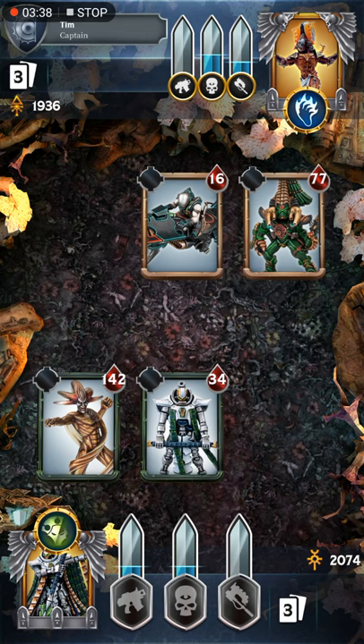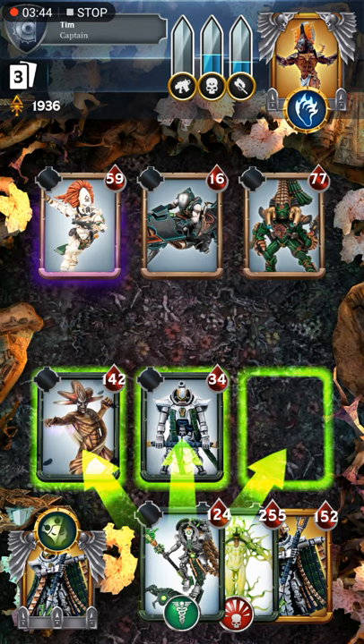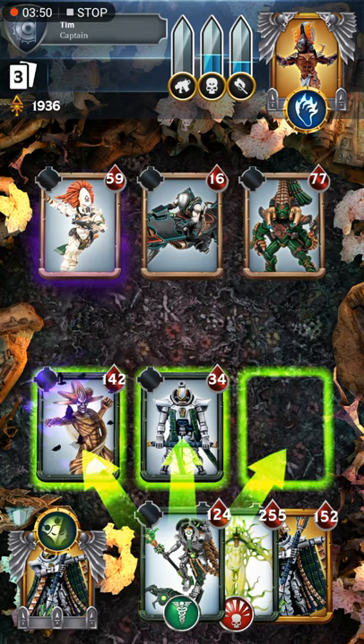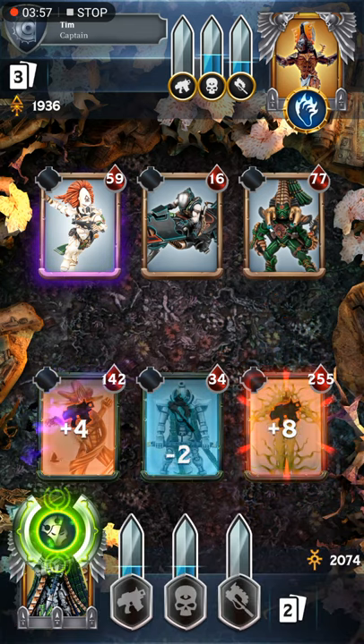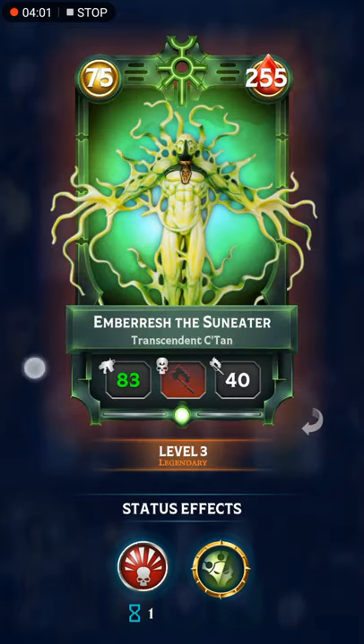I'm not entirely sure how that Wraithguard just died. You can see that Zandrek is now in my hand again, because he did not take any of that damage. Now, there was a pretty major bug when he was released, and it looks like it just swapped to ranged damage, so we will go ahead and do a ranged attack here.